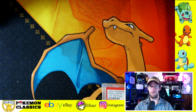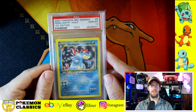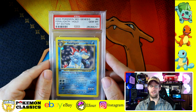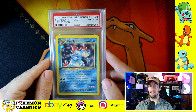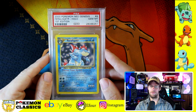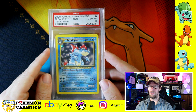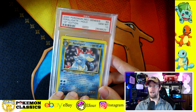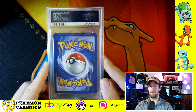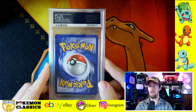Next up we've got one of the starters — this is Feraligatr. Interestingly, the Neo Genesis set is the only one I can think of that featured two different holographic versions of each of the starters in the set. So you get two Feraligatrs, two Typhlosions, two Meganiums, and this one is the easier of the two to grade. It has the darker holographic background. Still worth a decent amount of money though, because these starters — second generation starters — command a hefty premium just because of the iconic nature they hold within the hobby.